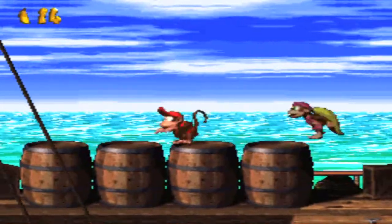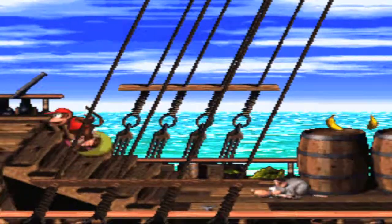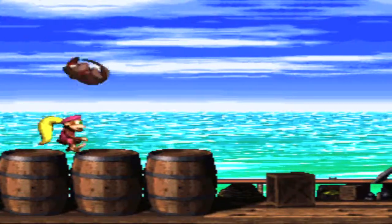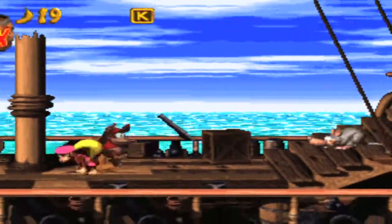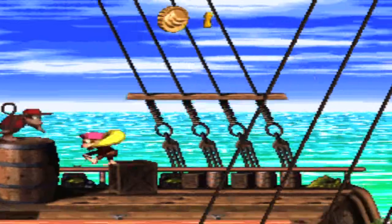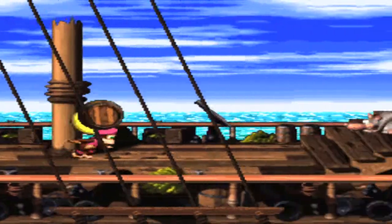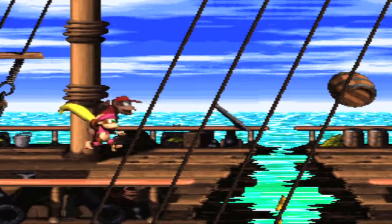In this game, you can cartwheel jump like normal. You can team up, which is new, and you can throw Dixie to get high up. You can also switch like normal, and she can hover with her hair — a helicopter twirl. Also, Dixie holds barrels differently: she holds them with her hair, so she has an overhand throw, while Diddy doesn't.